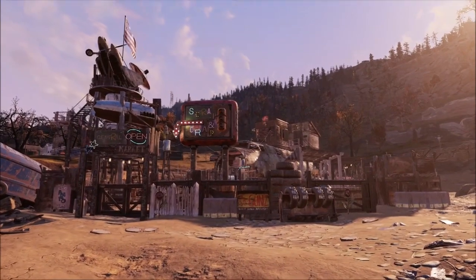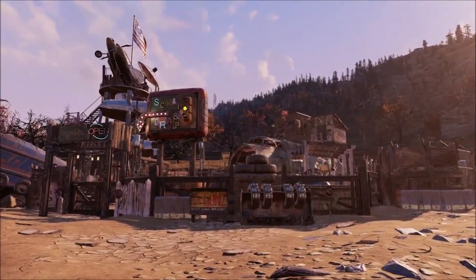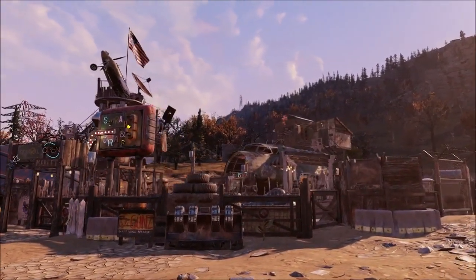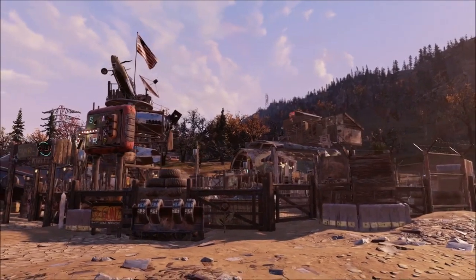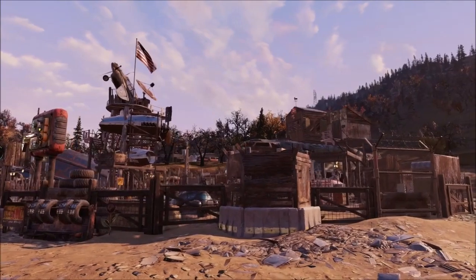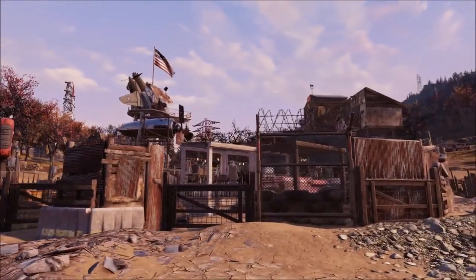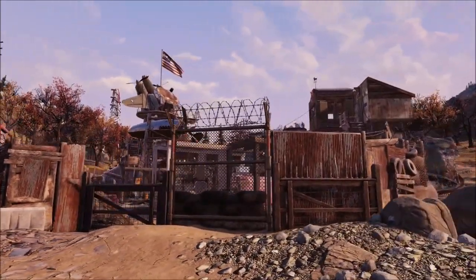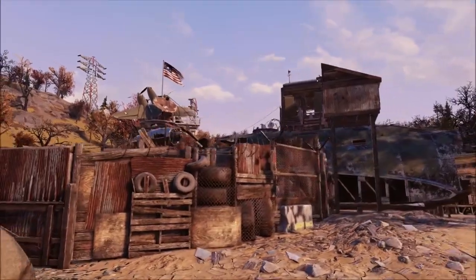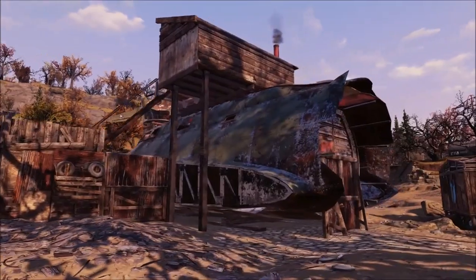We're going to take a lap around the outside of his build so you can take in his perimeter fence. I know it sounds weird, but I've been to plenty of camps that feature perimeter walls and most of them just look out of place — they don't feel quite right. Whereas the perimeter of his build actually feels like it's supposed to be here, and that's something I can completely appreciate.